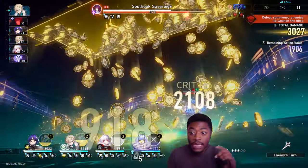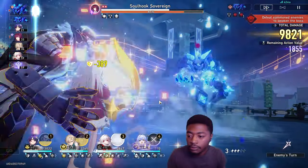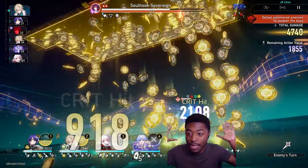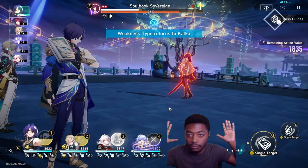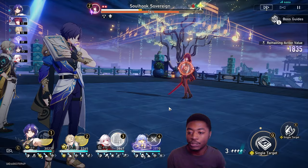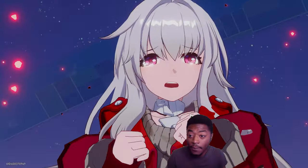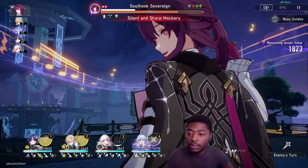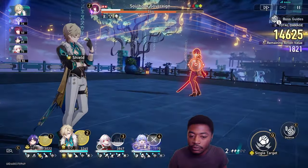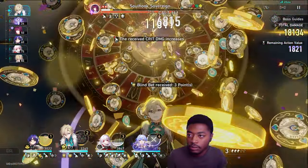Once the guy on the left is down, the remaining enemy gets all the weaknesses that the other guy had too, so he goes down fast. Don't try to focus both at the same time — really go hard on one guy. There's a lot of RNG, but that's the best way I figured out to handle this. Whatever you can do to break weakness as fast as possible.